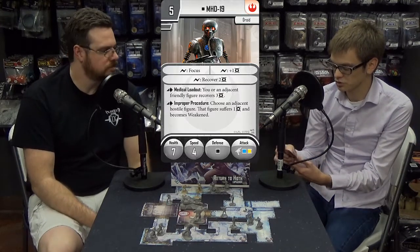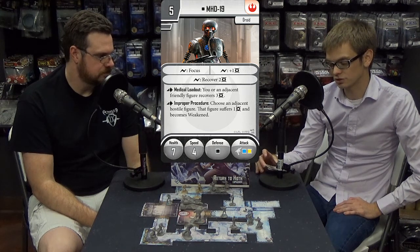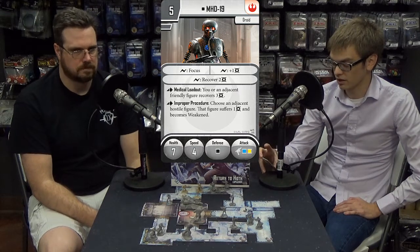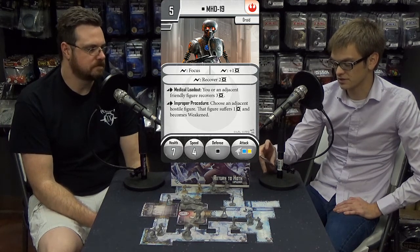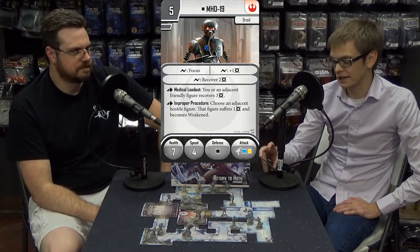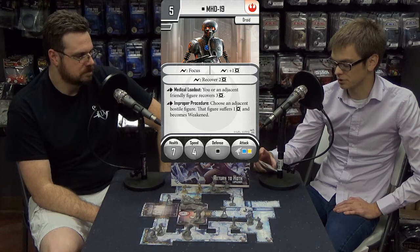Next we got MHD-19, the medical droid. He is the droid keyword, and he's five points. He can surge for focus, plus one damage, and he can surge for recover two — three different surge abilities. He has two actions he can take: you or an adjacent friendly figure recover three. And then his second action is Improper Procedure: choose an adjacent hostile figure, that figure suffers one damage and becomes weakened. He's got seven hit points, four speed, black defense dice, and he rolls a blue and a yellow.